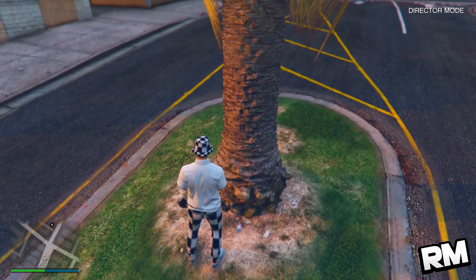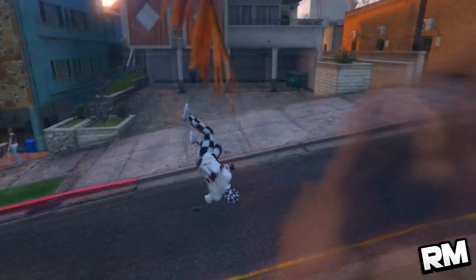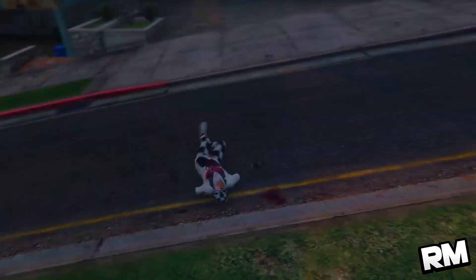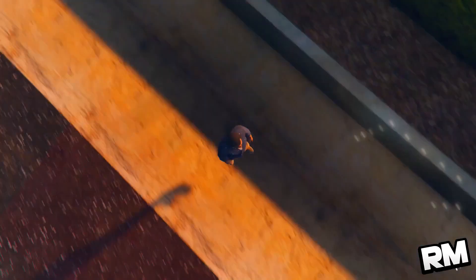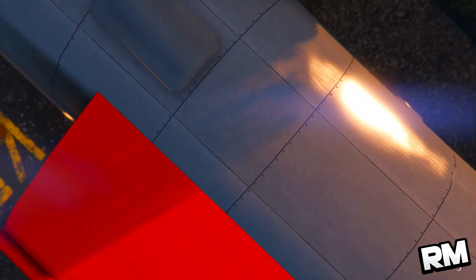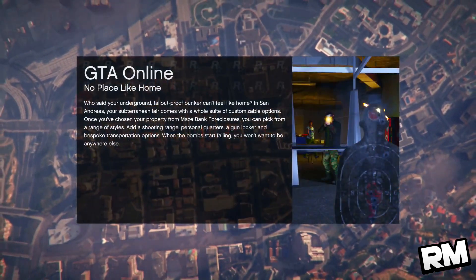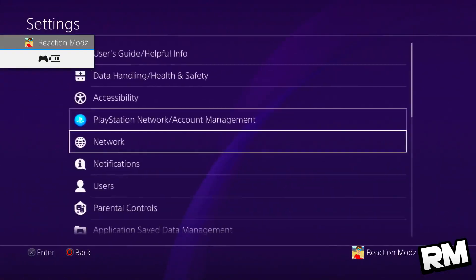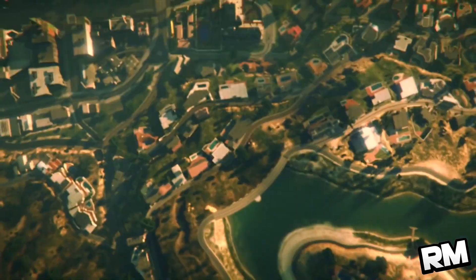Go back to GTA 5 and blow yourself up. When the screen fades to black, quickly double tap and start your recent activity, then spam to join GTA 5 Online. Just before you see the clouds, turn off your connection — go to Settings, then Network, and turn off your connection. When you've done that, go back into GTA 5 Online, wait a second, and it should say 'Internet connection has timed out' or 'Internet connection has been disconnected.'